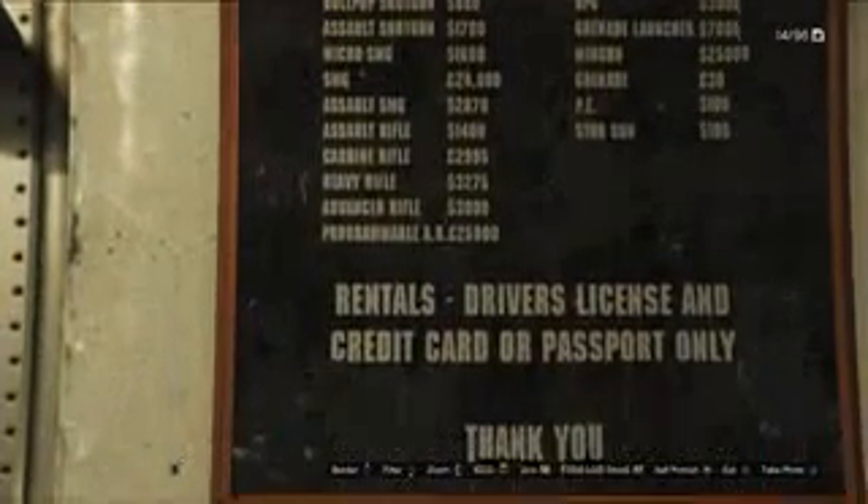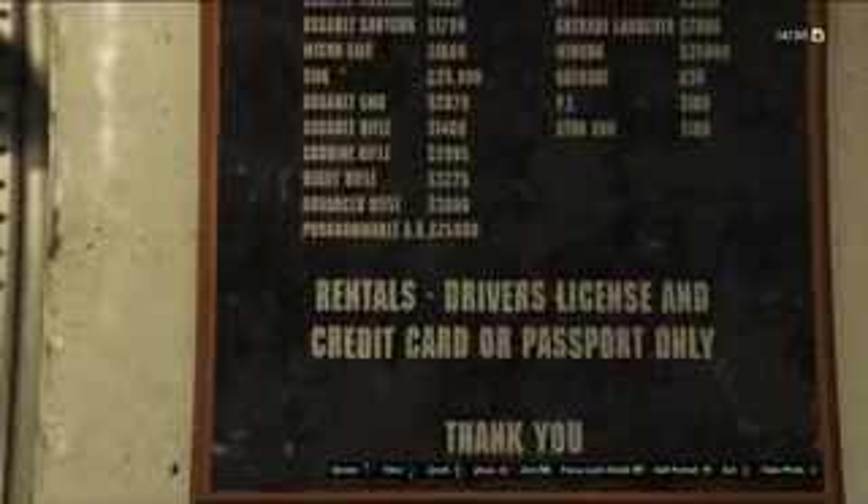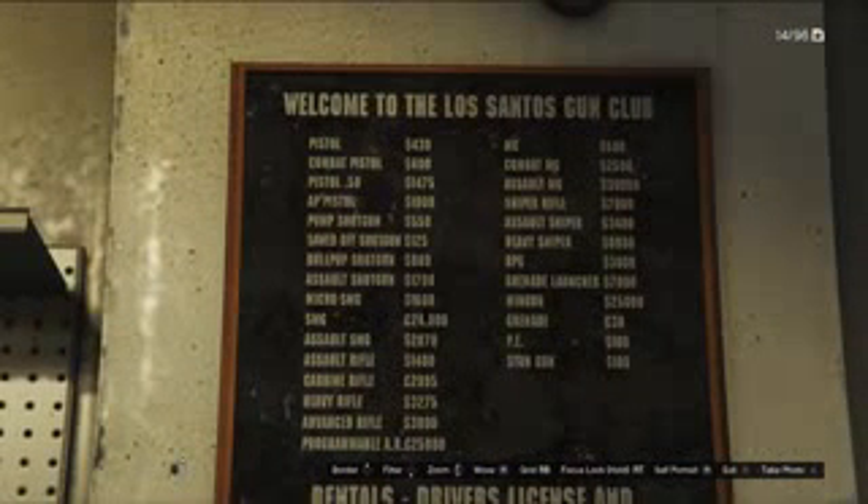This is supposedly the official weapons list of all of the weapons which can be purchased in GTA V, but what you may notice is that there are weapons on this list which aren't available to purchase. For example, we have the Assault MG which is located near the top right hand corner of the list, and you'll notice the weapon itself can be purchased for $30,000. Now if you go ahead and try to purchase this weapon, you will discover that you can't actually purchase it because it's not available from the AmmuNation store.